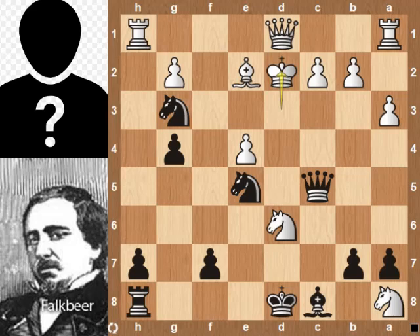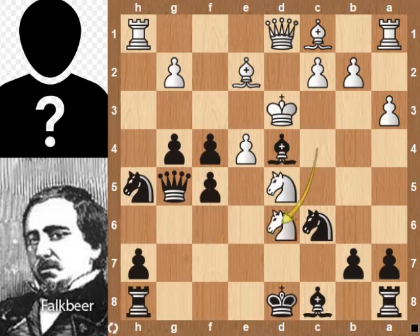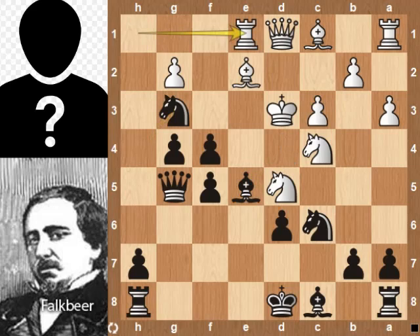Back to the position. After Nd5, f5. Knight takes d6 pawn, which is a blunder. Better is e5. Let's see the continuation: bishop takes pawn, c3, Ng3, Re1 — black can try to win from here, white tries to find a draw. Computer evaluation: minus 2.4 in favor of black.